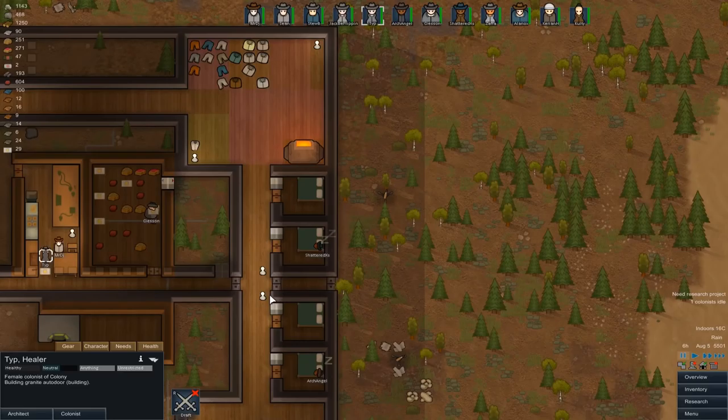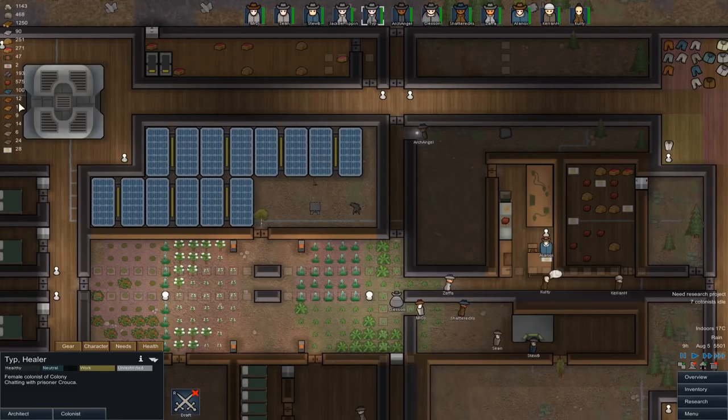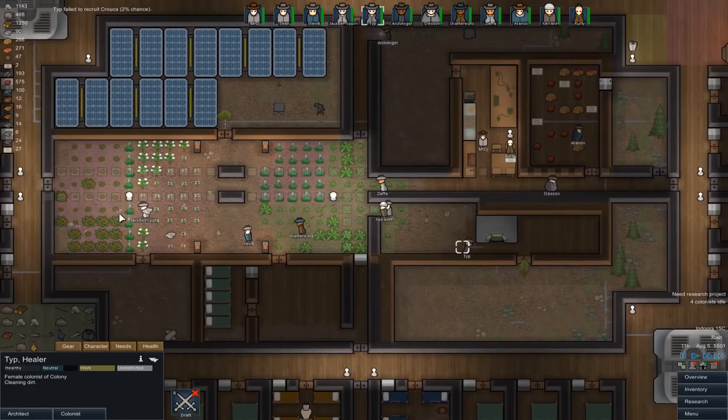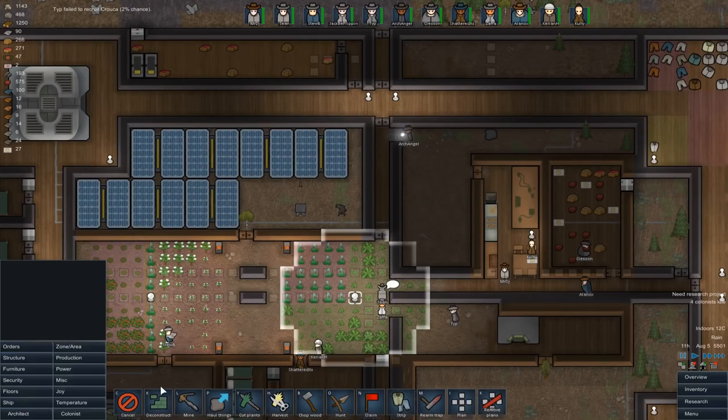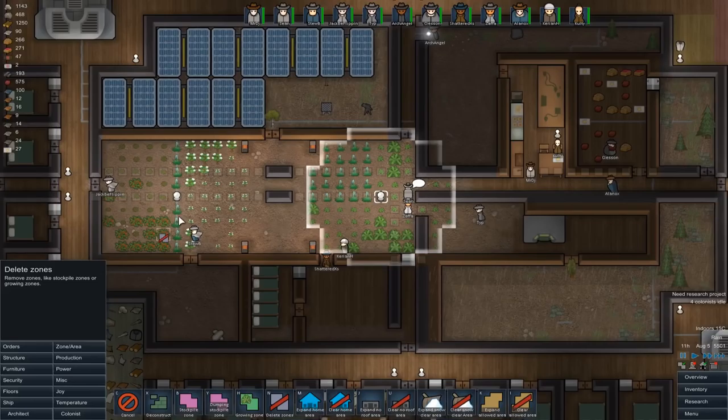It looks like we don't actually quite have enough power overnight. Archangel is a terrible constructor — like, really bad. Someone wants to go and do that because I'd like it finished, and apparently Archangel is just terrible at constructing. It's alright though, because he's constructing that one too. Food supplies are looking good — let's get this done.